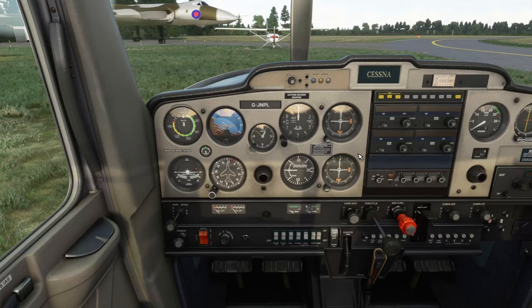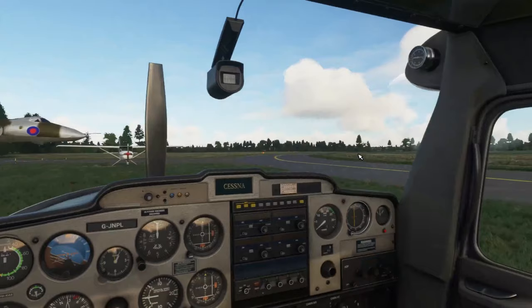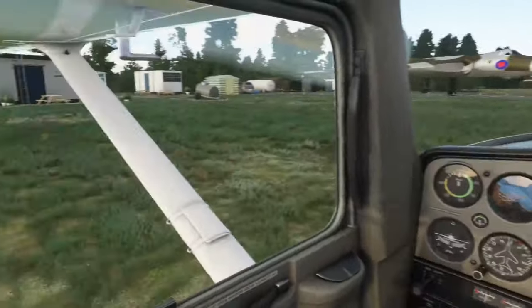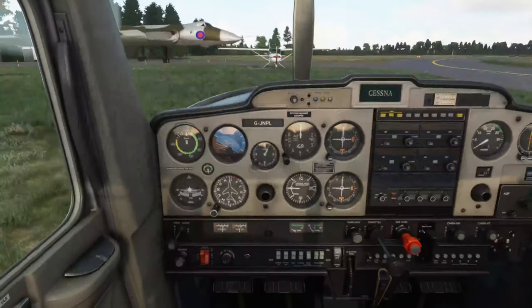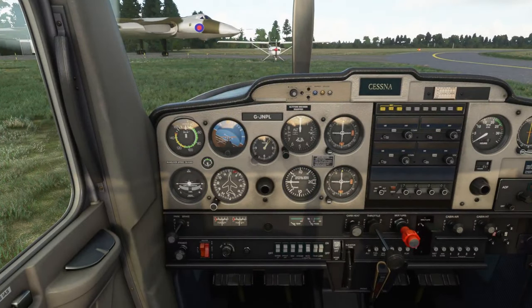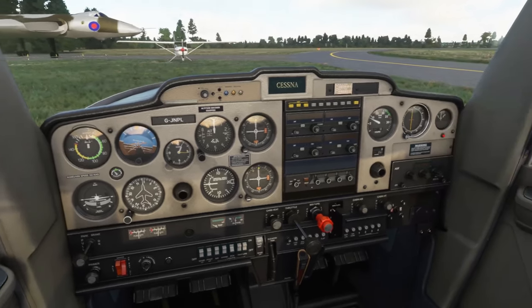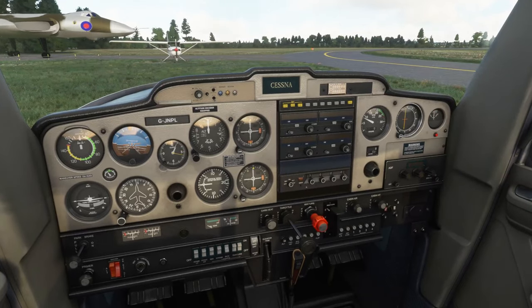I'm not going to turn the alt on yet because I should turn that on after the engine starts. So let's put the battery on — the battery is coming on, everything is charging off okay. Have a look around, make sure nobody is nearby, and get ready to start the propeller. Clear prop — propeller is on. You can now turn the alt on; make sure that jumps a bit — it does, that's good.